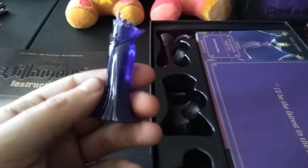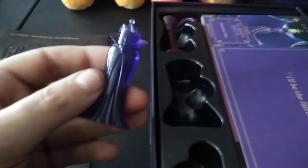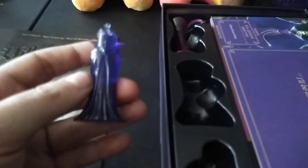Now, the Evil Queen — that's what was on the box. The Evil Queen is this one. Look at that — kinda like a darkish purple, kinda like Ursula's but a little different. It's like an indigo purple. If you guys know what color she wears in the movie, let me know in the comments down below.